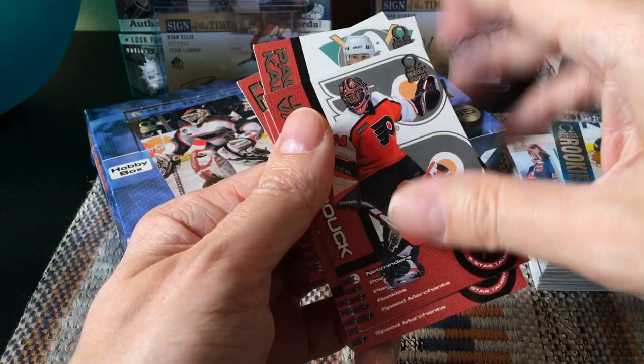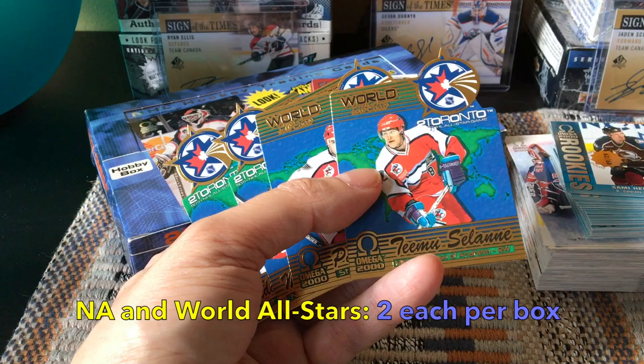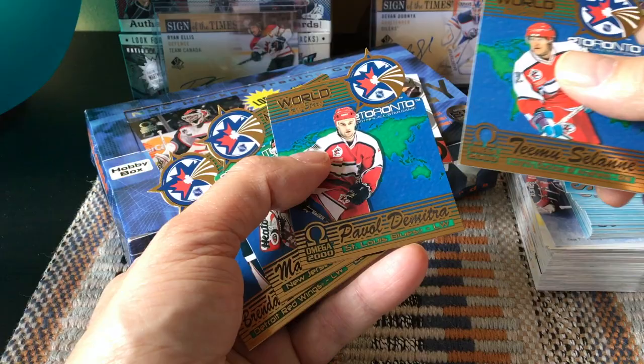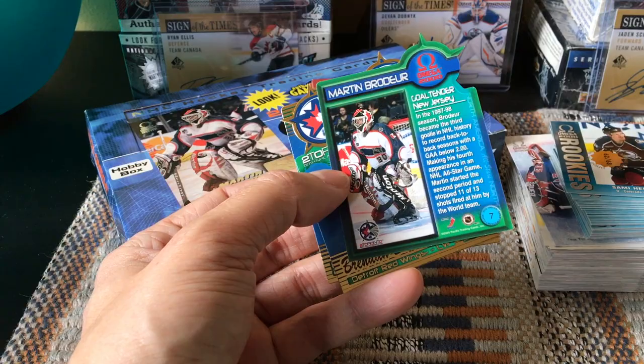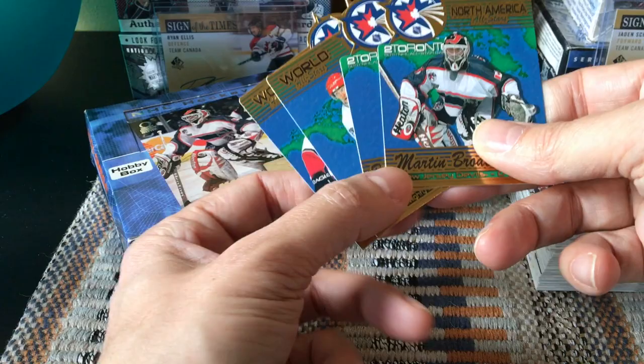We did receive a couple of the All-Worlds and All-American North American cards — these really cool die cuts. They tout the all-star game with die-cut technology. Pacific was one of the first to do die cuts like this, so they're kind of trendsetting. On the World team we received Teemu Selanne and Pavel Datsyuk — sorry, Pavel Demitra. On the North American team we received Marty Brodeur and Brendan Shanahan die cuts. It's a 10-card checklist for each team; we received two of the ten from those checklists.